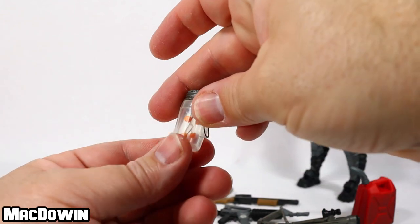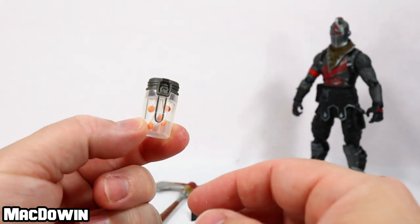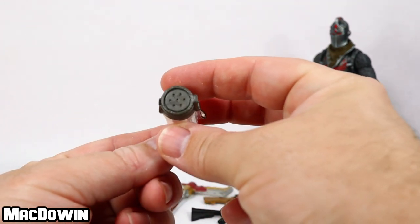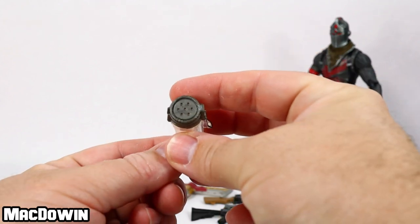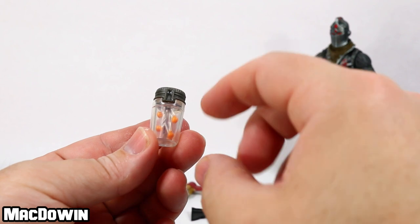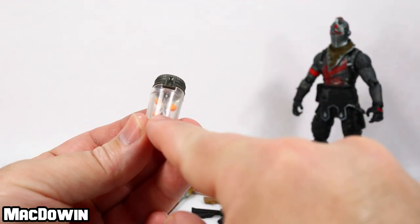We get a Firefly jar and this is really neat — just a cool little accessory. It's got a nice little latch system over here. It's got holes, or a representation of holes so they can breathe in the jar, I guess. And you get the little fireflies, although they are a little like orange blobs, just little orange circles.